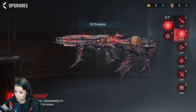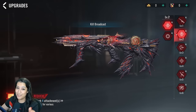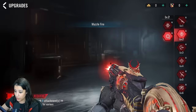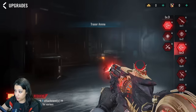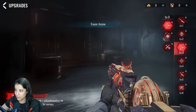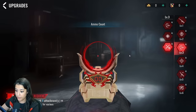Level two gives us a kill broadcast — that looks really really fire, no pun intended, and it's very big too. You also get the muzzle fire with level two, which is very cool. Level three brings tracer ammo, which looks really clean, and also a hit effect. So on level three you'll have the tracer ammo, muzzle fire, and hit effect all together — very cool. Level three also unlocks an ammo count.